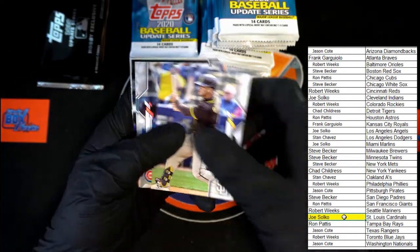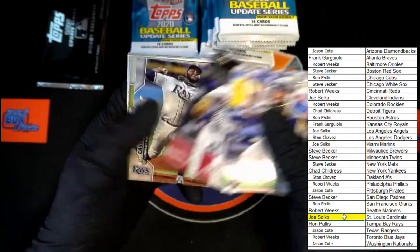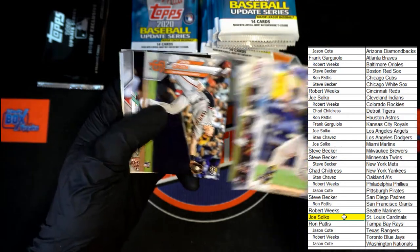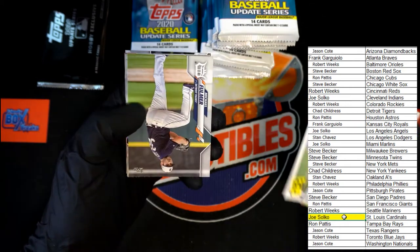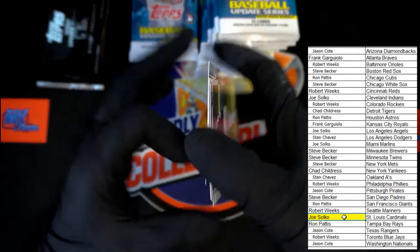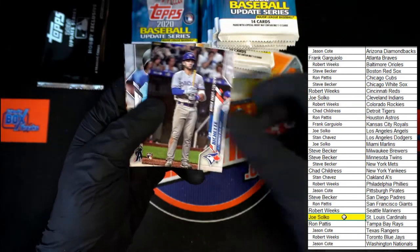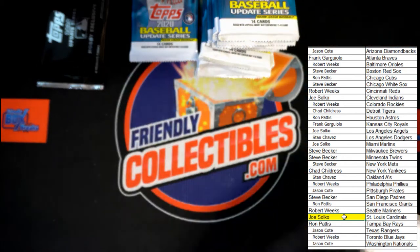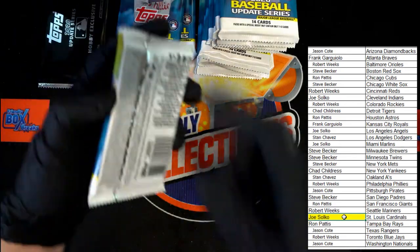Grisham, McKay, Castillo, Harper, Jansen, Green, Ken Griffey Jr. — very nice — Willie Stargell. We've got Fulmer, Bubba Starling rookie — very nice. Aguilar and Alex Bregman all-star. Next pack.